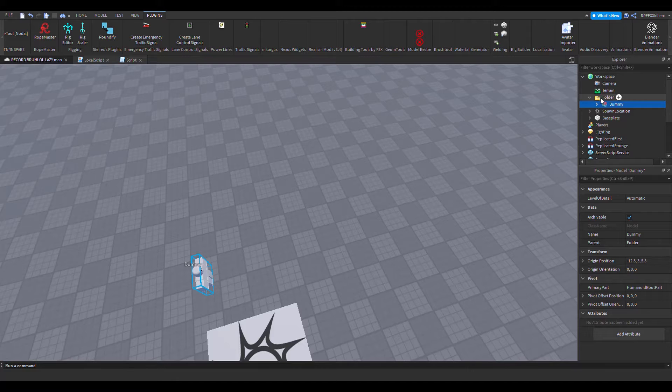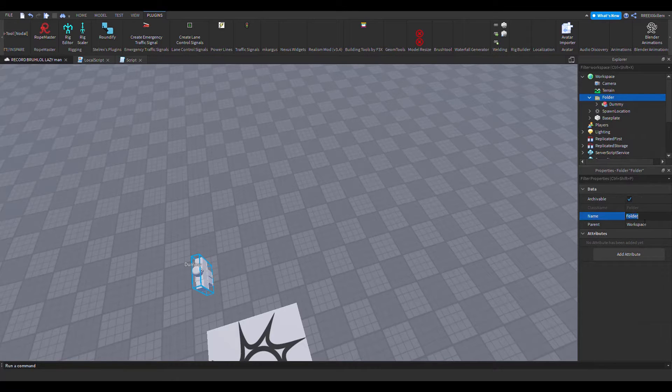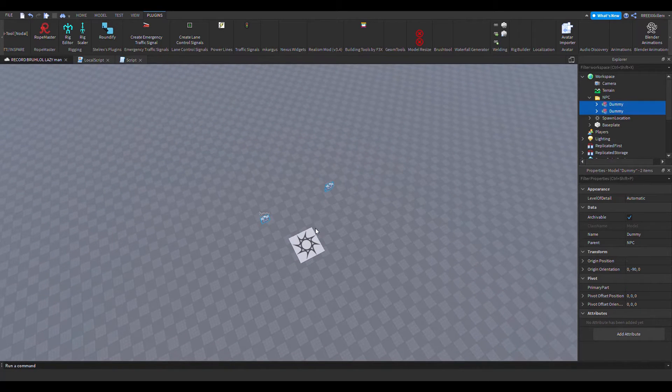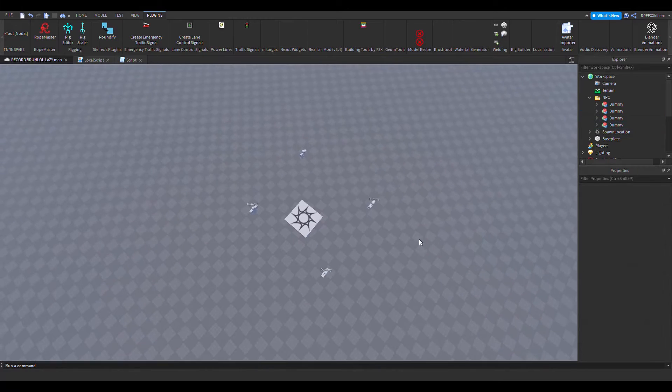First we're going to need these dummies in a folder - like the NPC folder. Let's put this dummy somewhere and add a lot of dummies, like four dummies total.